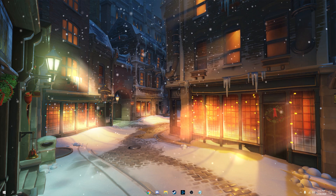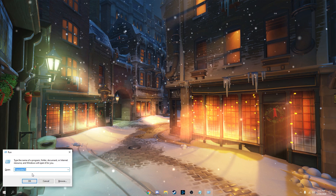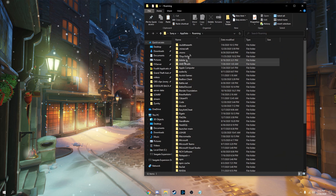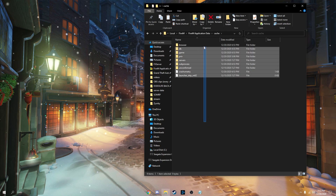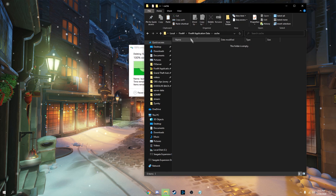Now we're going to clear the FiveM cache. Hit Windows key + R, type %appdata%, hit OK, go back once, go to Local, then FiveM, Application Data, then go to Cache. Select all your cache, hit Shift-Delete, hit Yes. None of this is needed — it's all textures, models, YTD, YDR, particle files, anything you downloaded from all the servers you've visited. This will clear them all out, and you'll need to re-download them in-game. Stuff will be invisible until you download it.